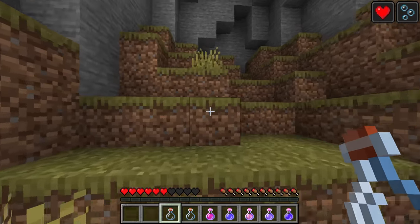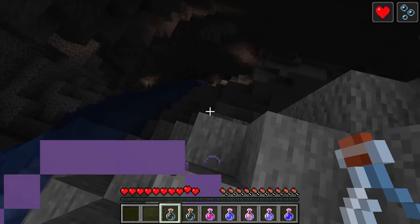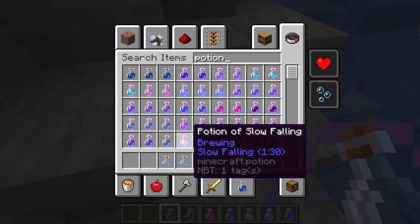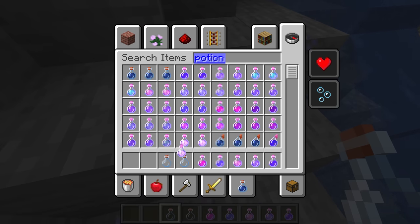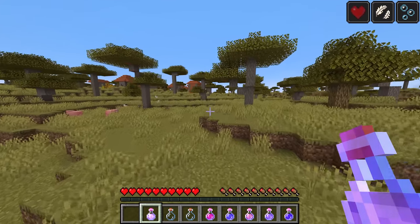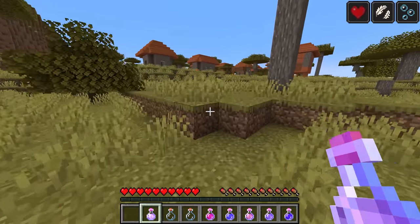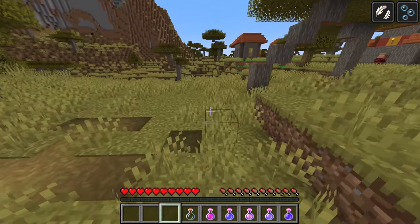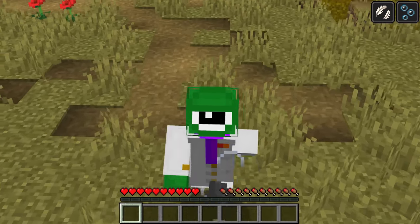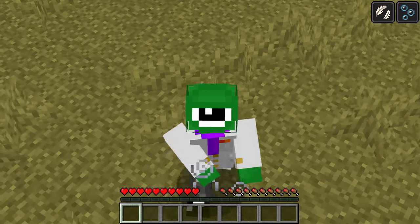Instant damage is best put on tipped arrows or splash potions. Poison is similarly good to give to other mobs. Regeneration is great — when you get hurt you regenerate health very quickly, separately from standard saturation. Strength is good for fighting lots of mobs, weakness is mostly only useful for curing villagers, and slow falling is super fun — you fall slowly, which is useful with elytra or for gliding down from a tall base like parachuting. I hope you enjoyed this video covering everything about potions and brewing in Minecraft — throw a splash potion at the like button, subscribe, and I'll see you in the next one.